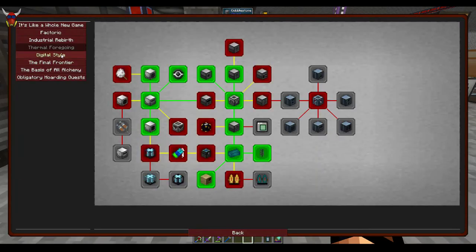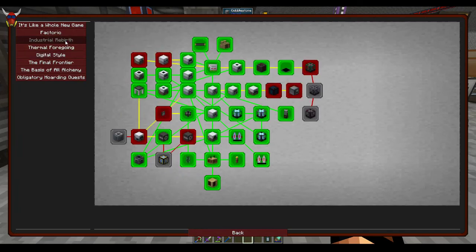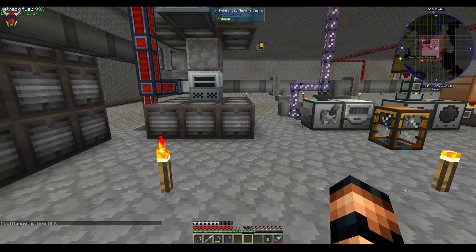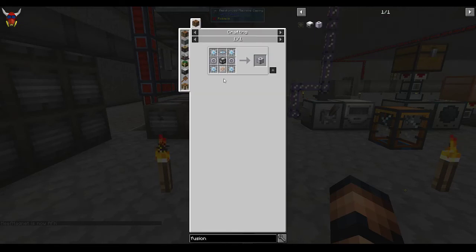Let's check that real quick. Better Questing wants 16 fusion coils to make that work. So there's a little bit of work that's got to go into that in order to get these fusion coils set up.